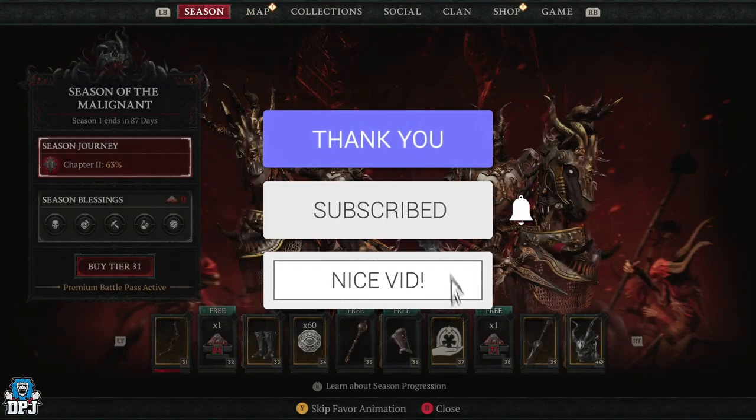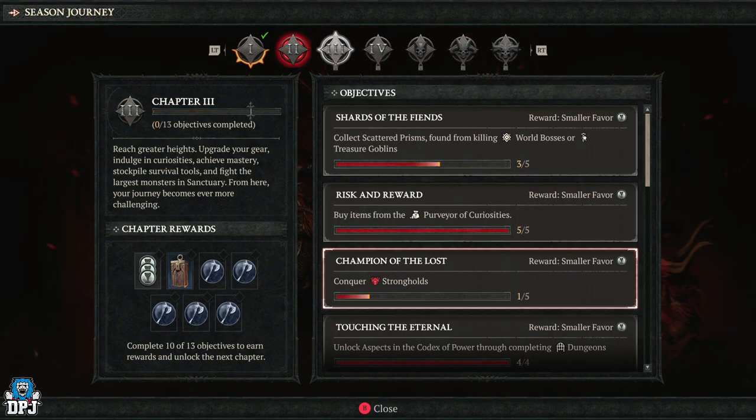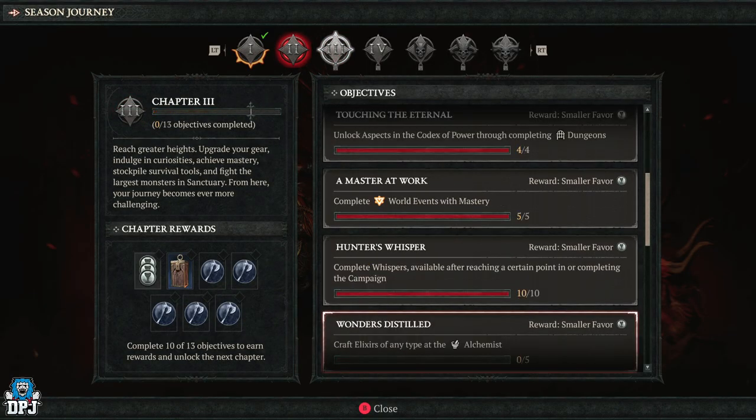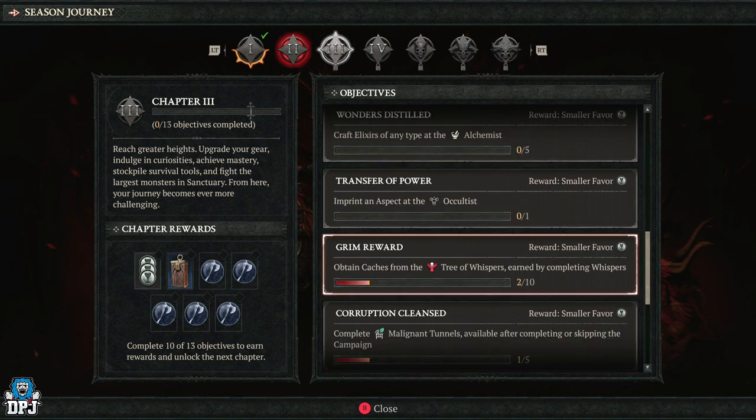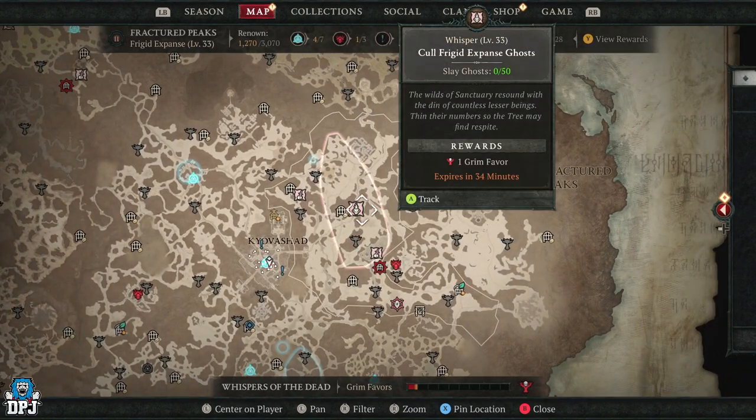If you like what you see and want to see more, be sure to subscribe. So within the season journey, if you head to that Chapter 3 tab and scroll down, you'll see 'Grooming Reward: obtain caches from the Tree of Whispers earned by completing whispers.' You need 10 to complete this. Go ahead and collect 10 grim favors — do what you gotta do, complete those objectives on the map.